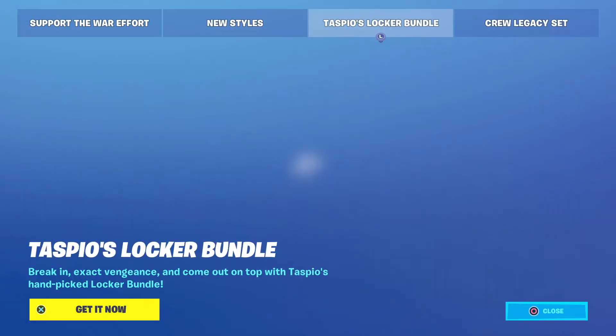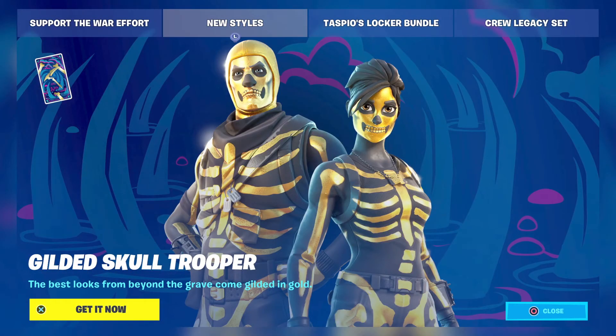We're about to head over to the item shop. You may have noticed we have the Gilded Skull Trooper — the best looks from beyond the grave come gilded in gold. I wanted to mention that before we get to the item shop, because yesterday they had the Reaper Harvesting Tool, and I thought the card flipped over in the blog post fortune cards was for the Reaper Harvesting Tool, but it was actually meant to represent the Skull Trooper.